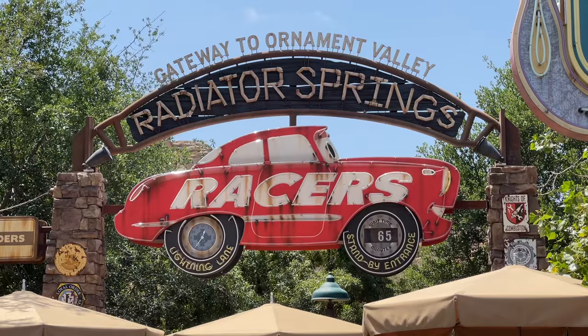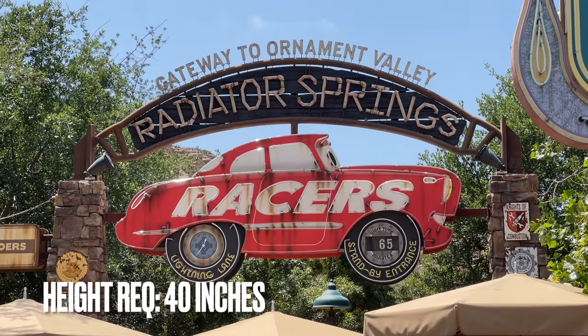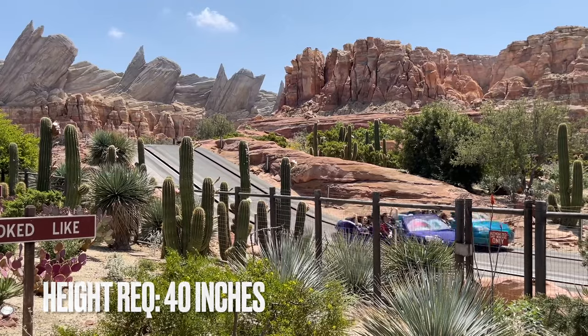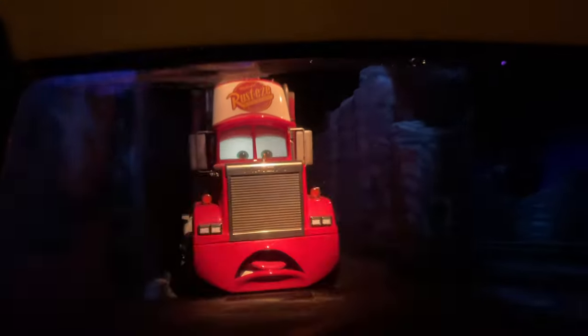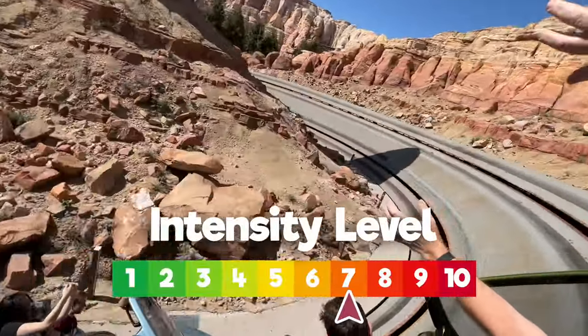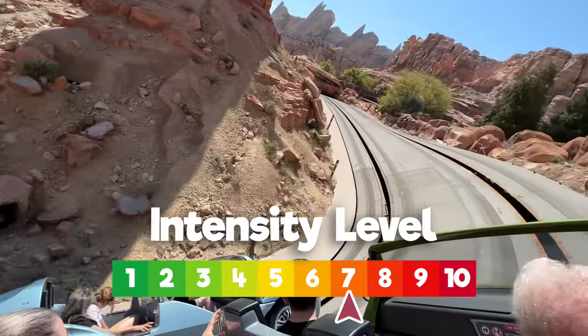Over in Cars Land again, we have Radiator Springs Racers. This is most similar to Epcot's Test Track attraction. It features sharp turns, a few jump scares, and a high-speed outdoor race sequence that gives Radiator Springs Racers an intensity of 7.